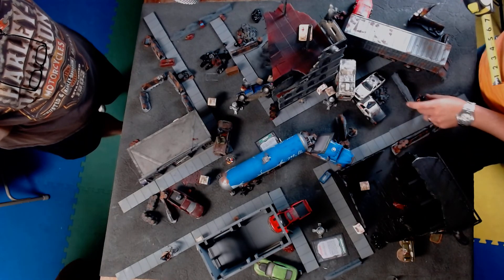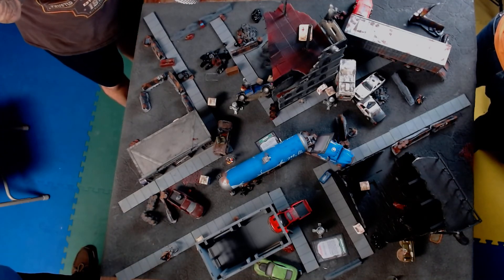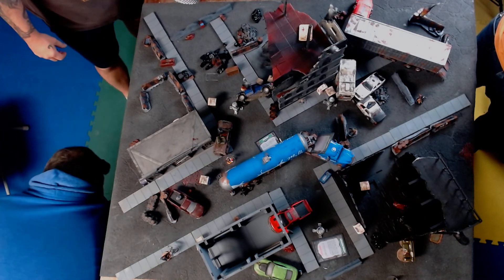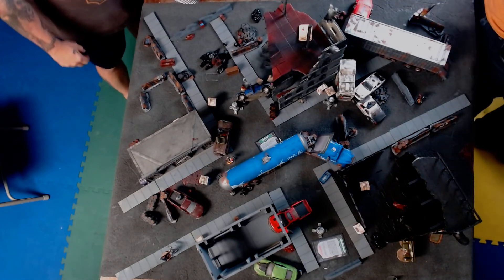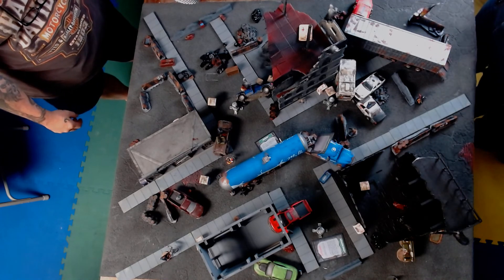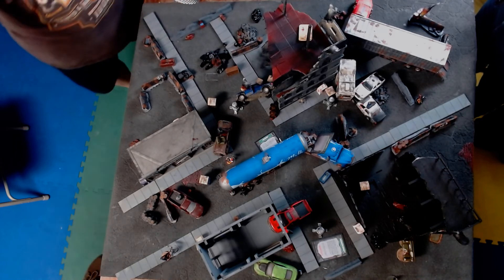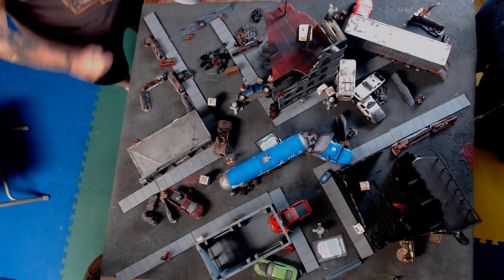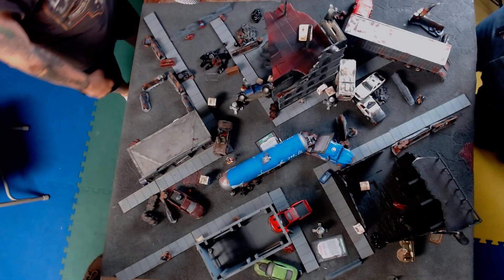Nate's cyborg bully has one wound left. Nate rolls his damage with the impact die — needed one wound. One damage: the cyborg bully goes down! Nate got his first kill and it's a cyborg bully — no small potatoes. Nate then tries to find his gun again — another action for a mind check. Can use momentum to re-roll the impact die failure.